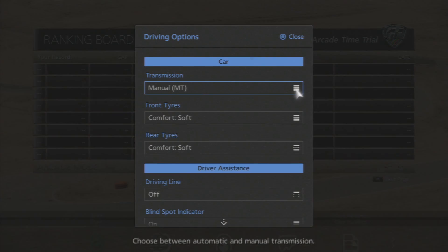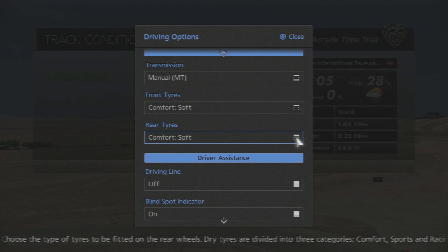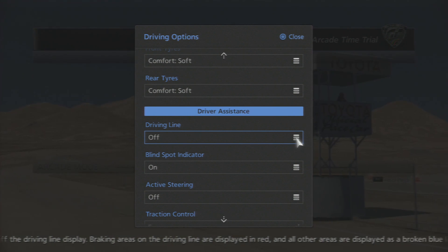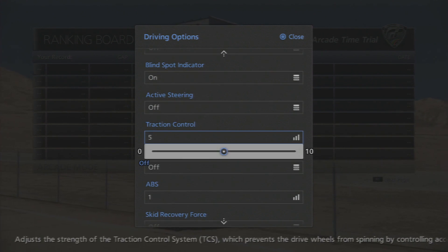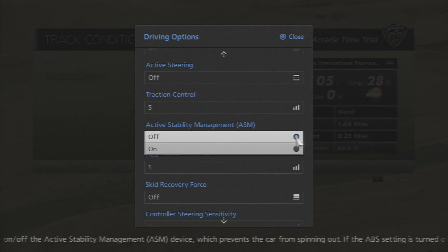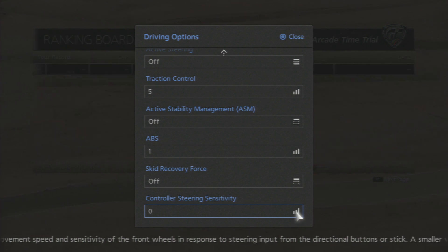Now go to driving options. Transmission can be either manual or automatic. Front tyres must be comfort soft, as must the rears. Driving line may be on or off. Blind spot indicator may also be on or off. Active steering must be off. Traction control may be on or off at whatever level is your preference. Active stability management may be on or off. ABS may be on or off at whatever setting you prefer. Skid recovery force must be off. Controller steering sensitivity may be whichever your preference is.